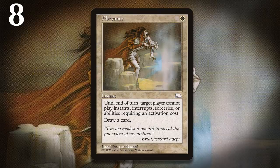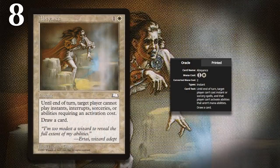At number 8 is Abeyance, another card that still has its Power Level Erratum in place. This is another change that was necessitated by the 6th edition rules change. Before 6th edition, there weren't things called mana abilities, but now that they were considered abilities, this meant that Abeyance could actually stop the opponent from tapping permanents for mana. To keep this from basically being a better Time Walk, they had to change the text of the card so that now it explicitly says that the only abilities it can't stop are those that are mana abilities.